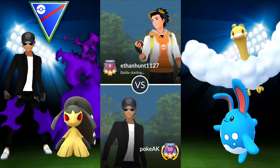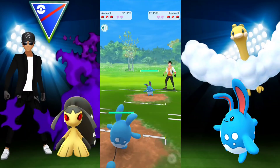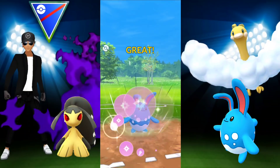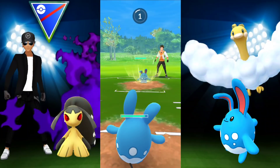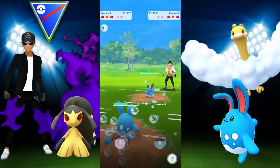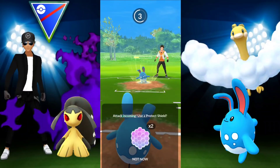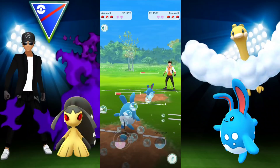As we saw in the comparison video, we compared regular Mawile to the shadow form to see which performs better. Basically, the shadow one just does a lot more damage faster, while the regular form did the same things but a little slower and with ever so slightly more HP — maybe one, two, or three HP more. Anyway, looking at this battle: Azumarill versus Azumarill — the most intense and exciting battle you can visually experience.